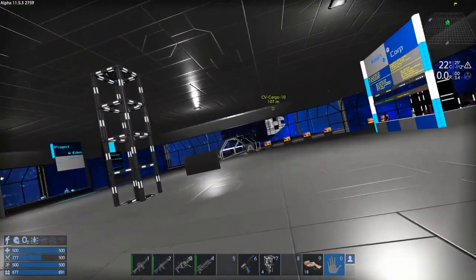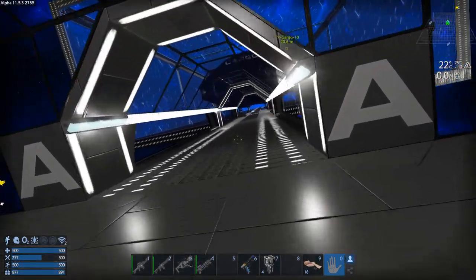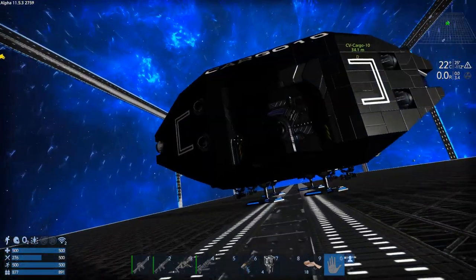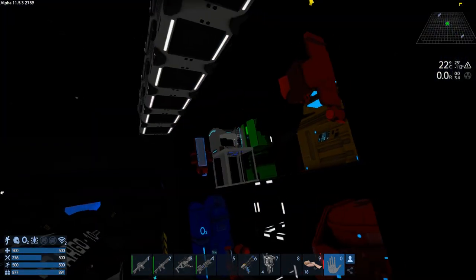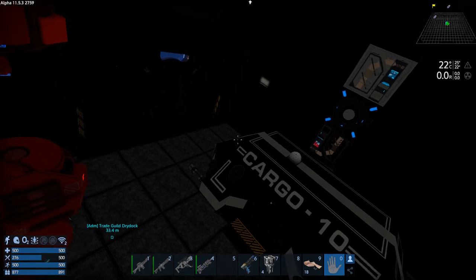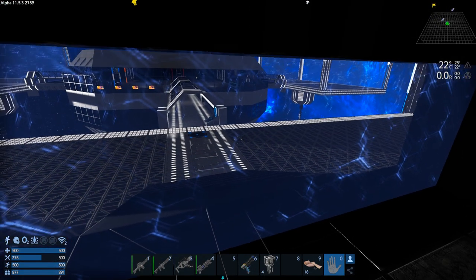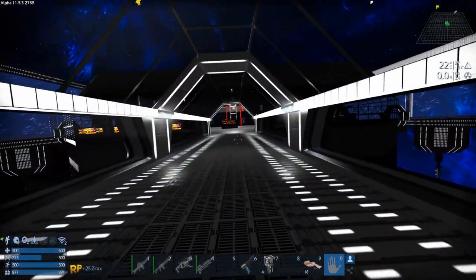We were making a bunch of weapons and selling them, but the vendors won't buy anymore because they're bought out. Let's see if we can sleep for the night to reset them. It'll let us sleep — sweet. Let's go see if they'll buy more stuff. It's probably too quick though — I don't think they'll have reset yet.